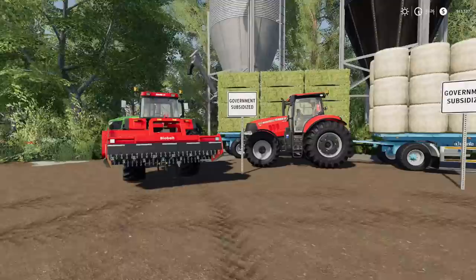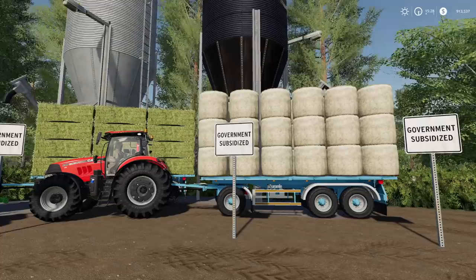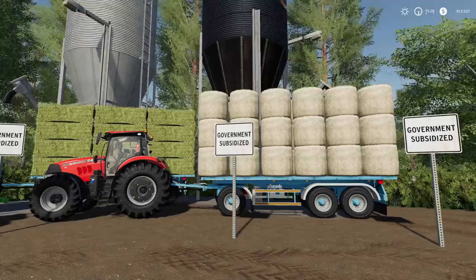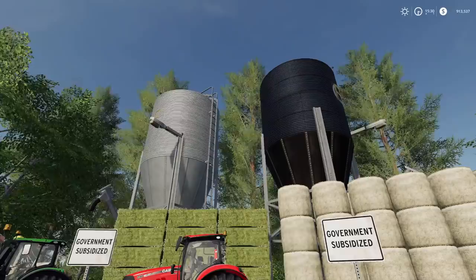Number two on the list is the Government Subsidy mod. This thing gives you money depending on the difficulty level you have set. It will give you $80,000 an hour on hard, $100,000 an hour on normal, and $150,000 an hour on easy.